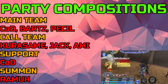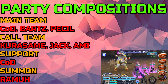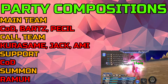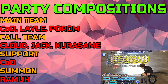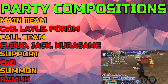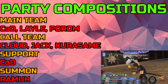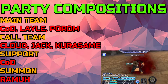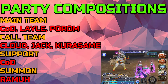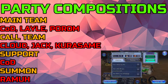For the call team in the second comp, use Kurosame, Jack, and Cloud of Darkness for support — probably the best support available. Garland is also a solid alternative if you can't find a Cloud of Darkness support. My third recommended team is Cloud of Darkness, Lael, and Porum. Lael lets you launch and deal a lot of damage. For the call team use Noctis, Cloud, and Kurosame, with Cloud of Darkness for support and Ramuh for the summon.